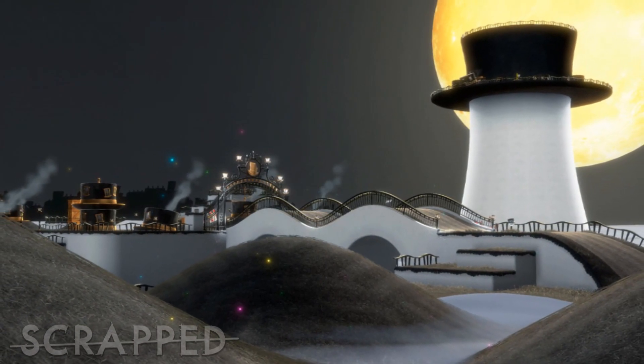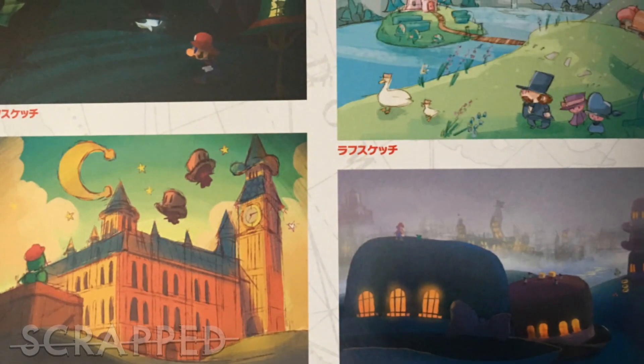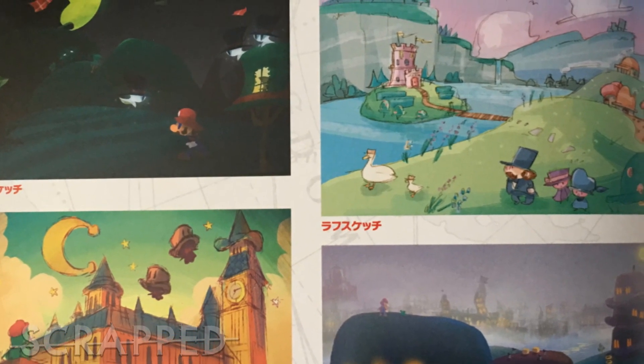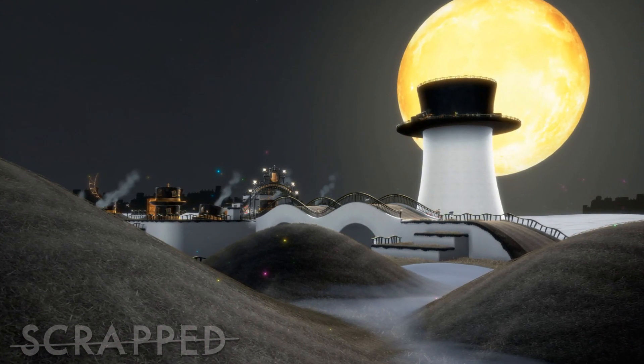As I've said in the past, Nintendo knows exactly what they're doing, and what they eventually finally give us is absolutely perfect. So let me know what you guys think about these early Cap Kingdom designs. I think they're cool, but I like the dark and grittiness that we got in the final game. We haven't really seen anything like that in a Mario game, so that's what made it so cool to me.